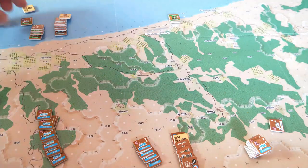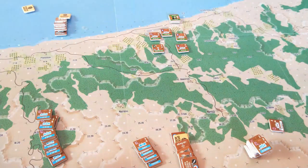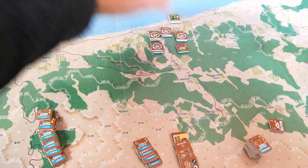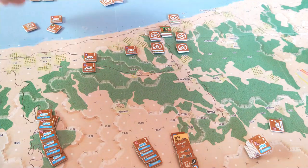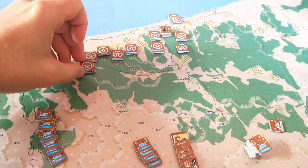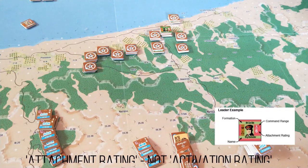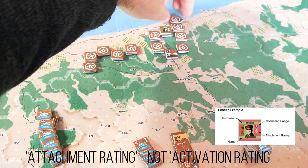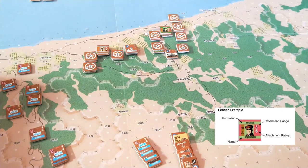With the scenario instructions in front of you, go ahead and start setting up the units — simply take the units you need and place them in their setup hexes. Typically, battalions and formations set up in a similar area, so they'll all be close by. Where the instructions say a unit may set up in an improved position, I recommend you do so — there's no penalty. Simply take one of these IP markers and place it on top of the unit. It shows that they've established some minor entrenchments and a slightly improved defensive position.